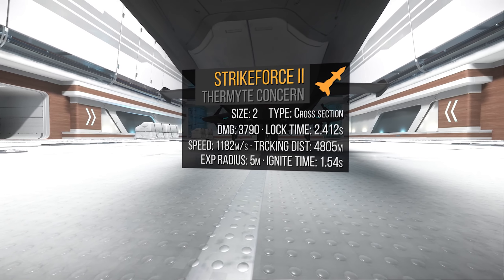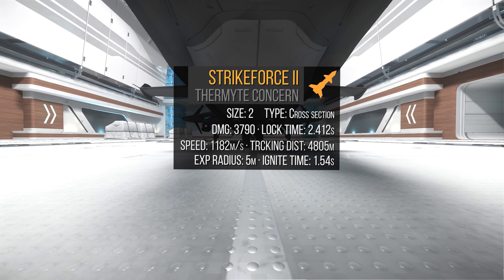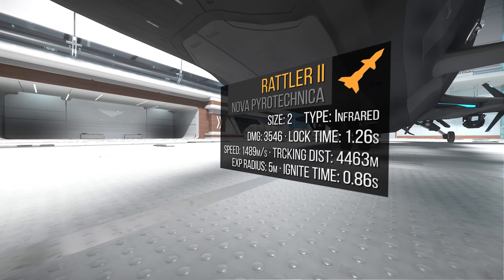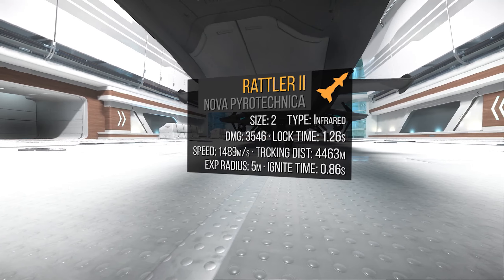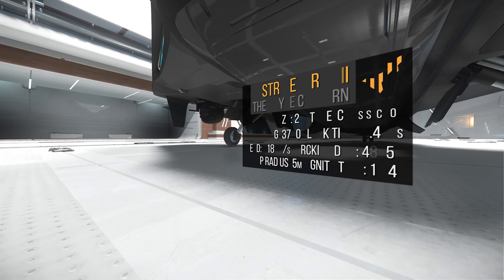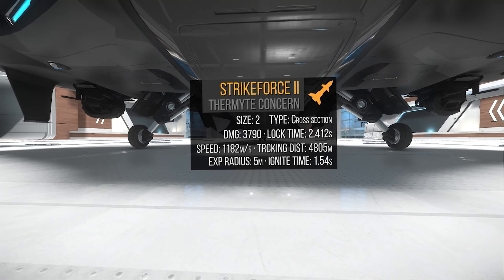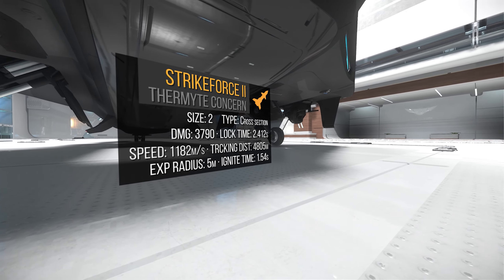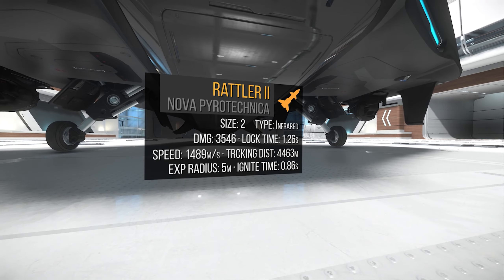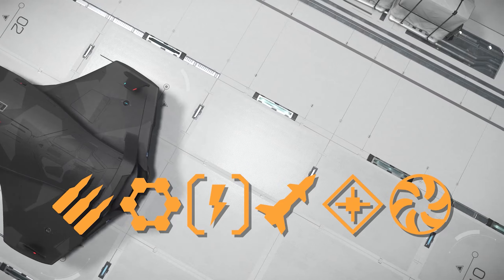Underneath the nose, tucked inside the hull, is a bespoke missile rack with two Strikeforce 2s. One Strikeforce 2 does 3800 damage, has a 2.4 second lock time, and a 4800 meter tracking distance. These missiles are actually my honorable mention due to the damage payload and avoiding countermeasures. But with recent changes to missiles in 3.11, I want to go for quick lock time, so I'll add some Rattler 2s. One Rattler 2 does 3500 damage, has a 1.26 second lock time, and a 4500 meter tracking distance. Only on the 125A, underneath in the rear — also tucked inside the hull — is a bespoke missile rack with 4 Strikeforce 2s, and I'll be adding more Rattler 2s there as well.